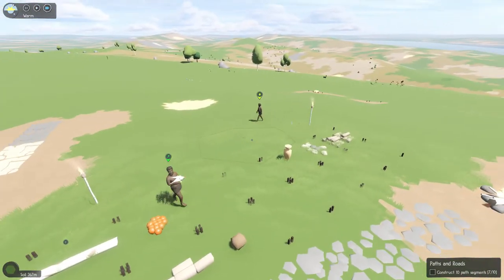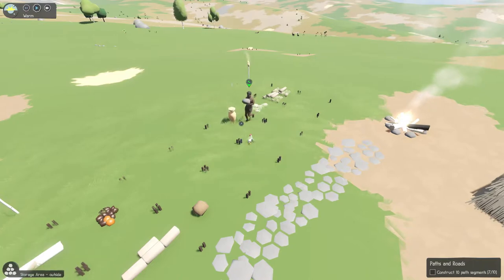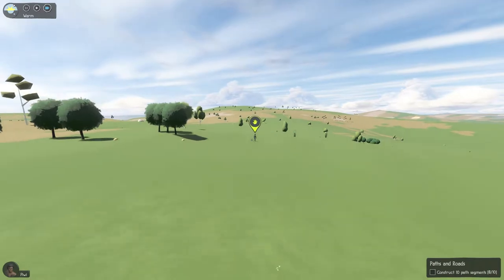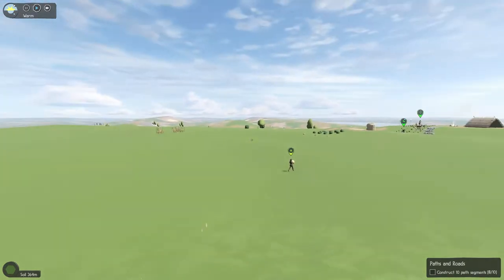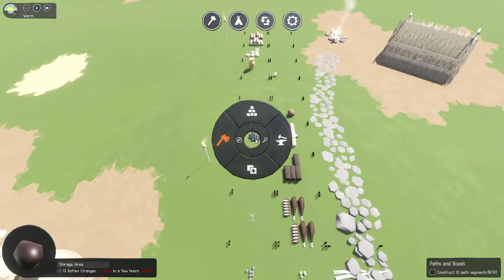Let's tab it up and take a quick stock of what's happening. Someone is gathering the wet flax over here. Someone's getting clay. We've got plenty of food, although I feel like a lot of this is just going to rot before we can use it. Rotten oranges - these did rot. What do we do with these? I wonder if they'll just deteriorate.